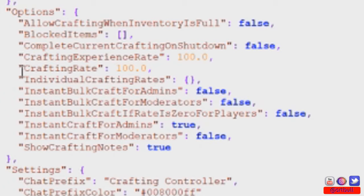The next important line is crafting rate. At 100, which is the default, you get default crafting times. If you want to cut the time in half, set it to 50 — that gives you a 50% crafting rate.